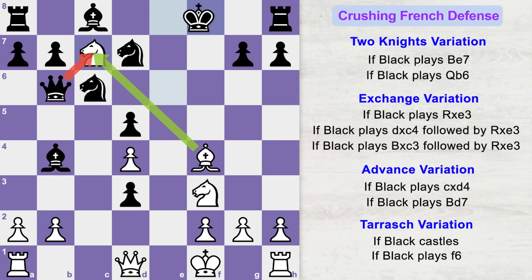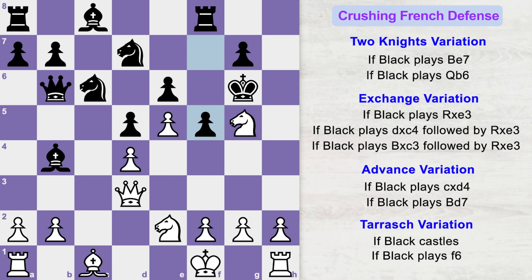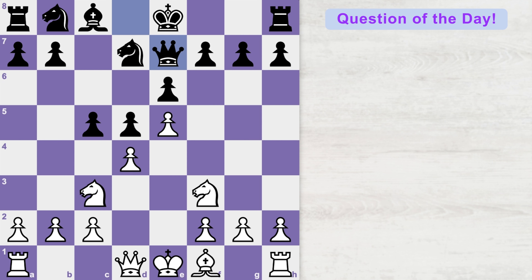If the black king goes to g6, you play queen d3 check. Black plays f5 to block the check, but now knight f4 check. King captures the knight and queen g3 check. King goes to h6 and queen g6 is a checkmate. Now I would like to conclude with the question of the day: it is white's turn to move — what should white play here? Let me know your answers in the comments and I'll see you in the next video.